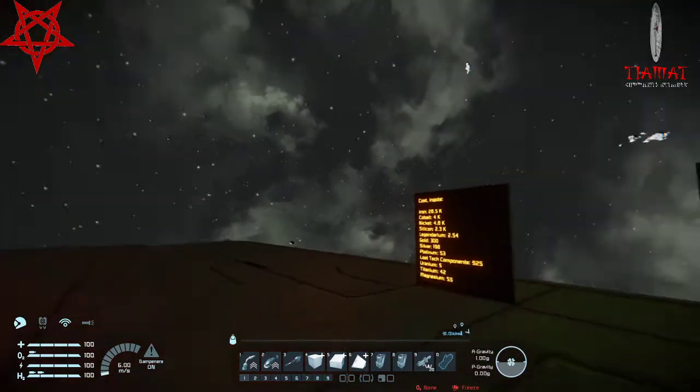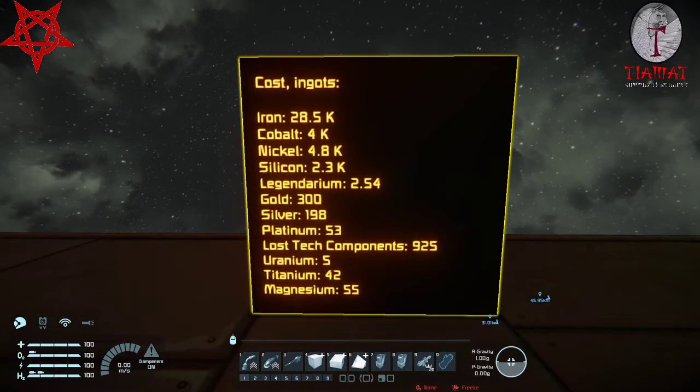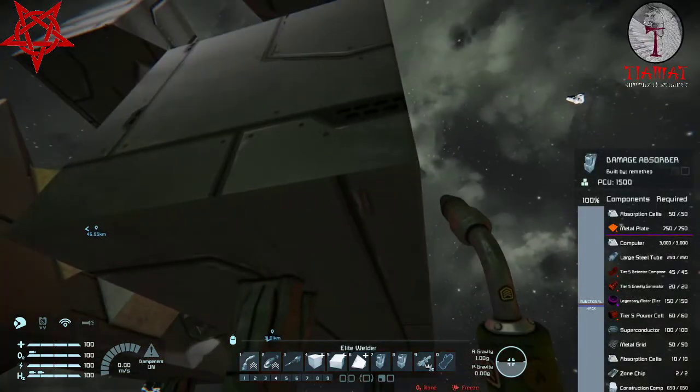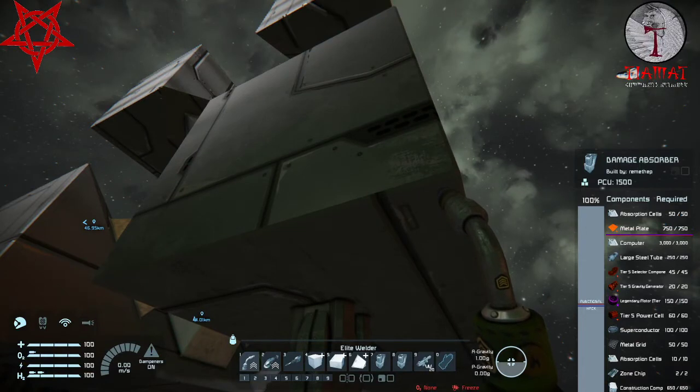Component cost-wise it's fairly on the expensive side. It doesn't use rarium and not lithium — so there are two ores in the game it doesn't need. It has everything else and you need them in fairly large quantities, which makes sense for something this powerful. Currently this one is at full health and we can see the component list — lots of T5 stuff and legendary motors, so T6 or T7.